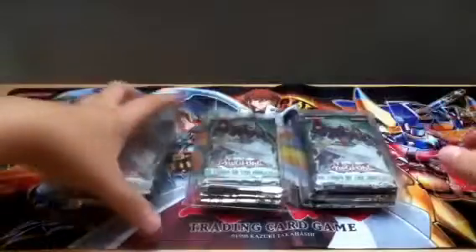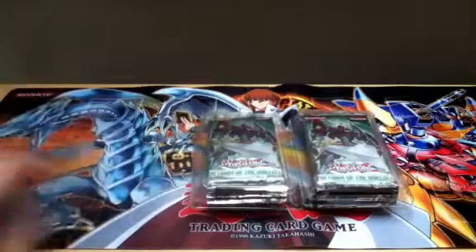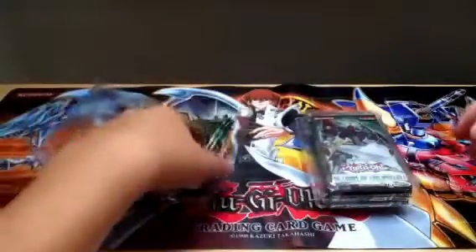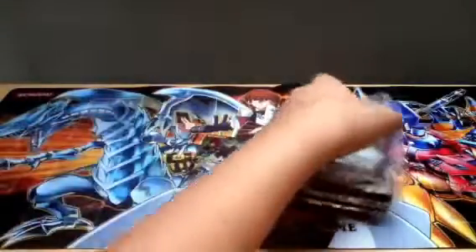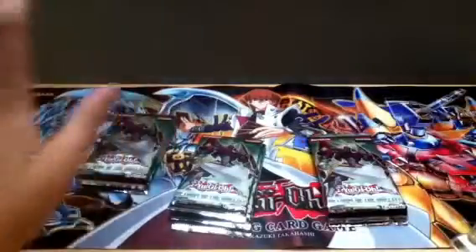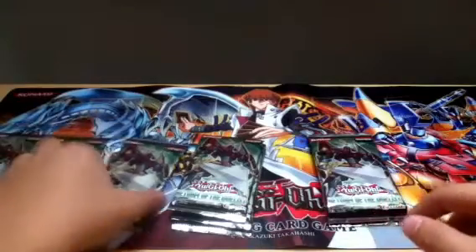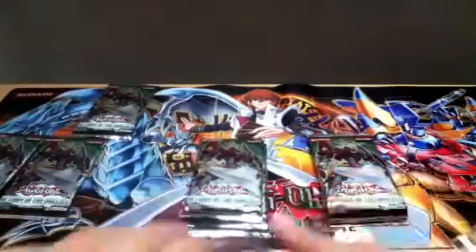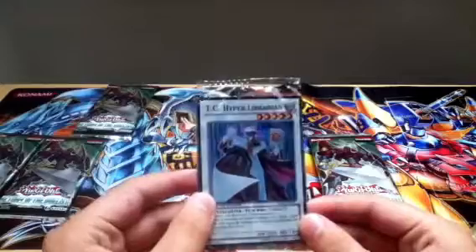I don't want the Synchro Monsters — I'm not a huge Synchro fan. The card's on the bottom. The TCG Hyper Librarian is one of the cards and that's what I don't want. I want the Number 30 Acid Golem of Destruction. So our first one is... I should have seen that coming — Super Hyper Librarian.